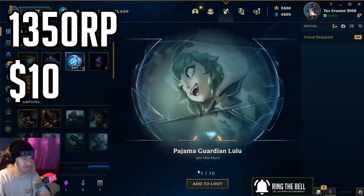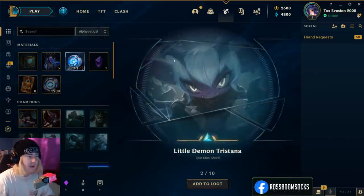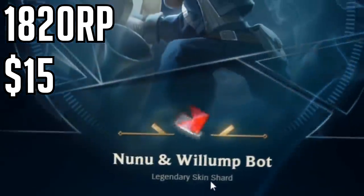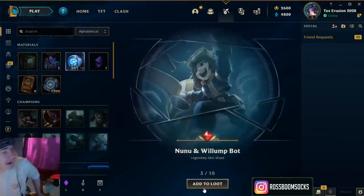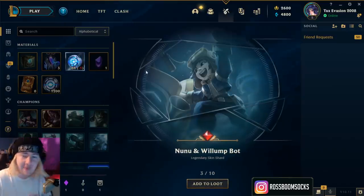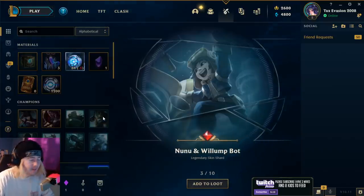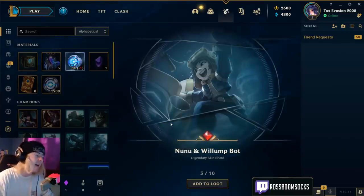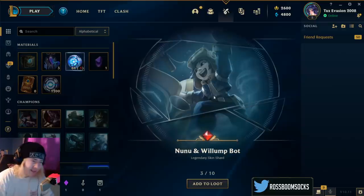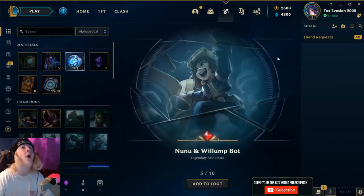Another ten opens. Pajama Guardian Lulu — epic. Little Demon Tristana — another epic, I do like that skin. Legendary — there we go, baby! Nunu Willump Bot. That's one of my favorites. It's not often that the legendary skin you get is actually one you absolutely want. Like God King Garen, I like it okay, but Star Guardian Ahri — I don't have much interest in. NunuBot is absolutely up there. Amazing. That's like a $15 skin, straight off the bat. Profit is being made.